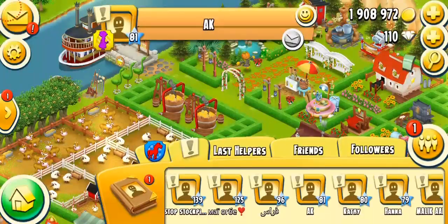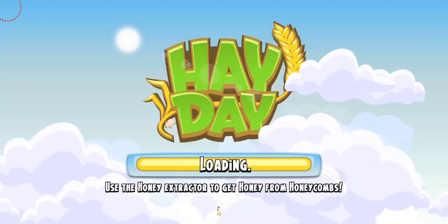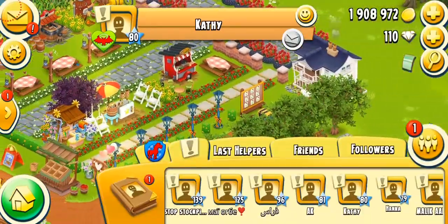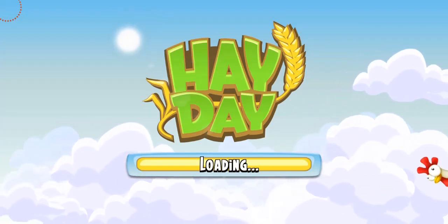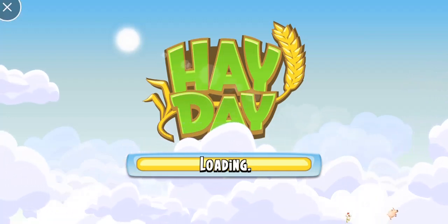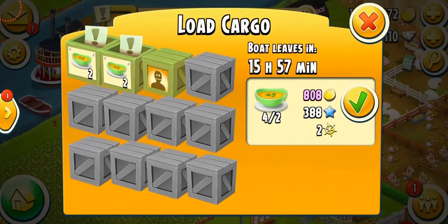It's a sign of generosity, and also you can make a lot of coins. I'm gonna go over here — nope, again it's a town help. I don't want to do town helps, I'm just gonna go over here and see if I can help them with their boat. And I can do two of those — I'm not going to do any more. That's a good amount of coins — 808 coins for two soups.